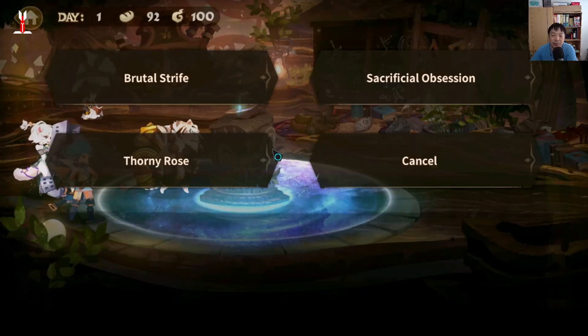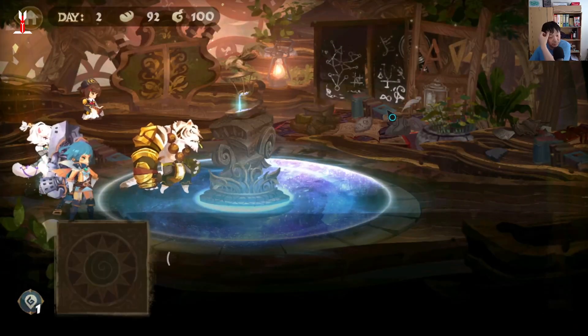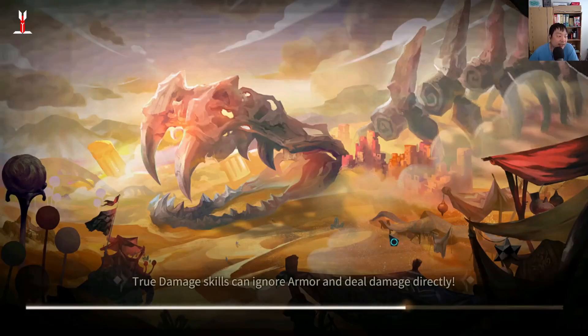I would recommend Sacrificial Obsession, which grants you Vulnerability. But it really doesn't matter because, like I said, the Pauldron and Furry armor set removes your debuffs every turn at the end of your turn. So that's not a big deal.